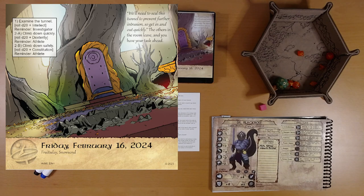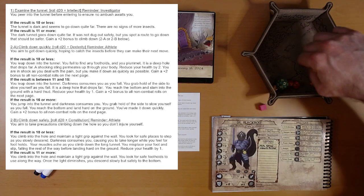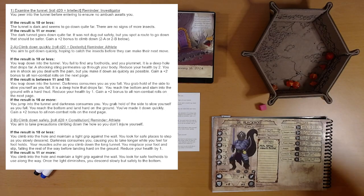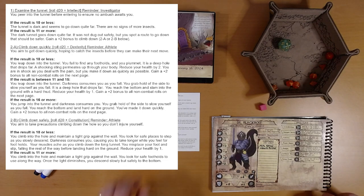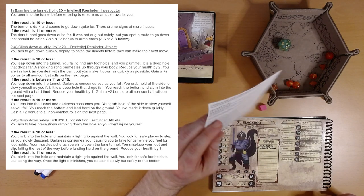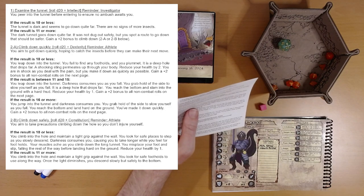I don't see any hidden icons here — it's been a while, so I'm being extra careful. Option one: examine the tunnel. Roll D20 plus intellect. That's an eight, and our intellect is plus zero. Result is ten or less: 'The tunnel is dark and seems to go down quite far. There are no signs of more insects.'